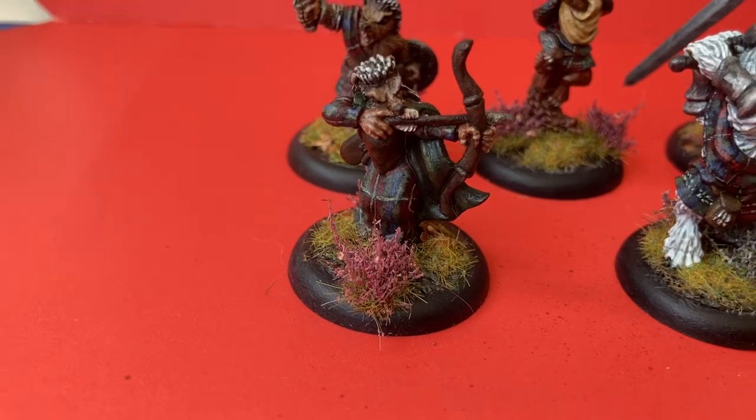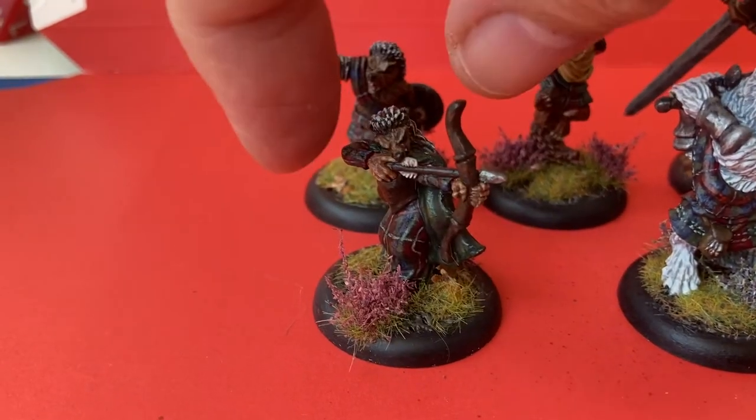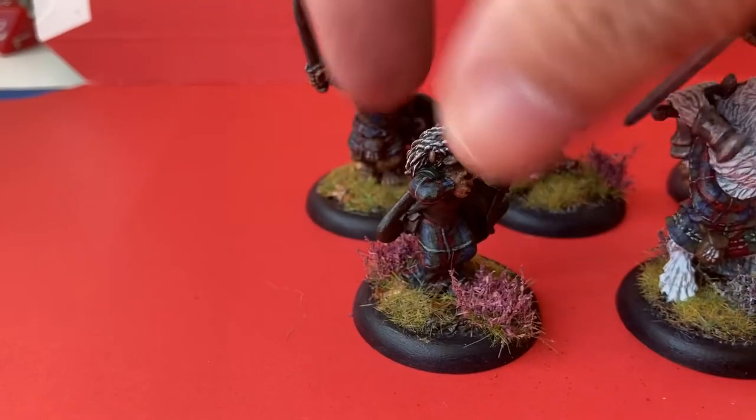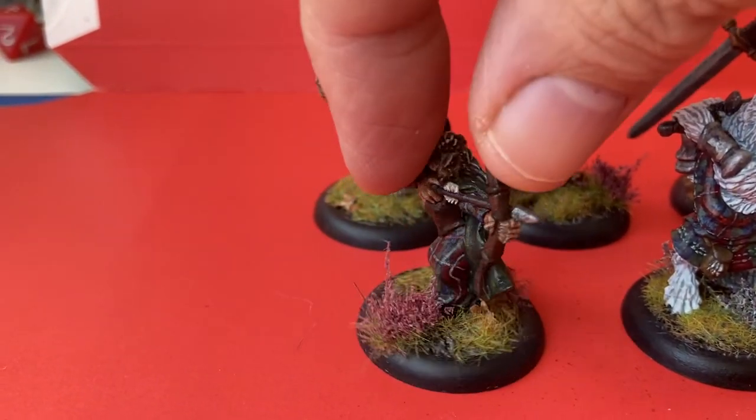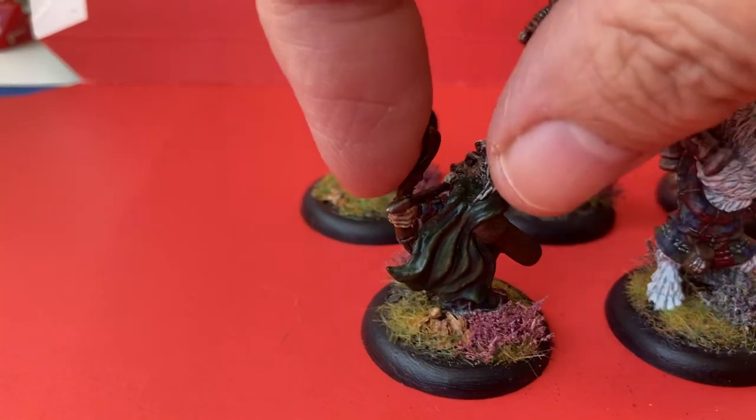Henrietta is a hedgehog huntress. There's a large bit of tartan there because I gave her a tartan dress. She's not actually supposed to be one of the Highland models, but I decided to make her a Highlander.